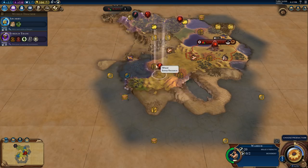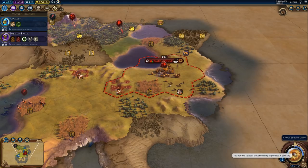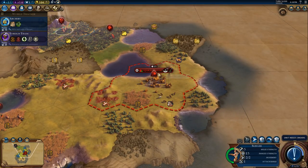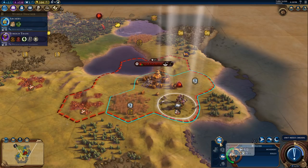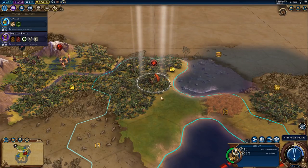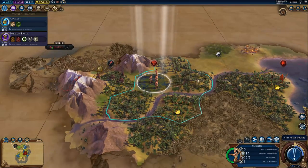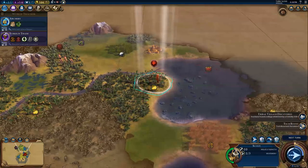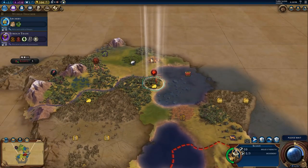We have a builder. You're going to come round this way. Let's get that monument we keep promising ourselves, so we can get all three of these. Horseback riding has been researched - excellent, that is what we want to see. Another encampment spotted - let's head this way to one of these little tribal villages.